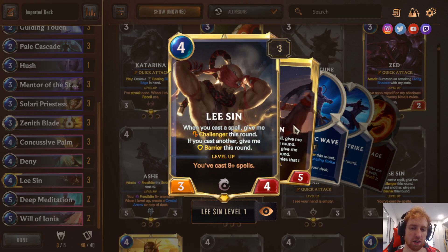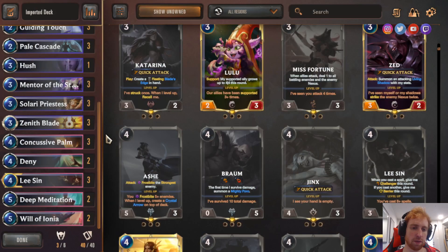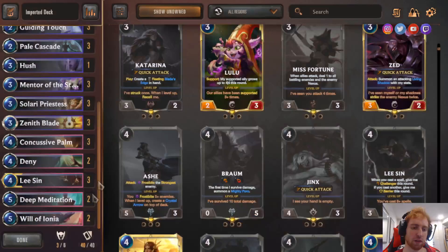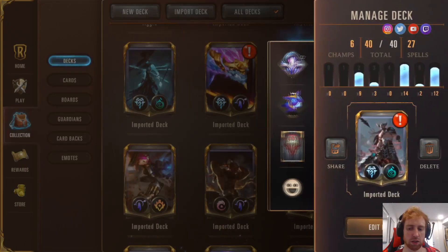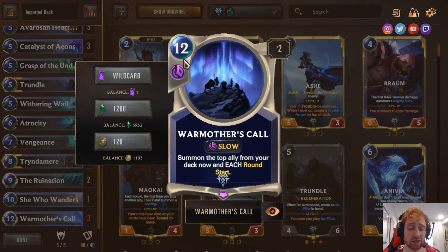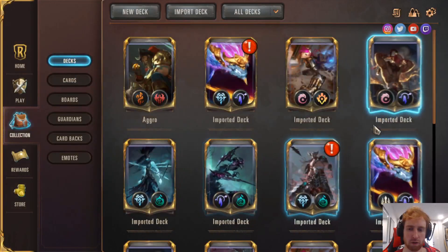You can also just chip away at their units to get board control and put a lot of pressure on them. Deny is a good card here — one of the main reasons to run Deny is it's good against the War Mother deck because that deck has a lot of spells, including War Mother's Call. If you Deny it, that's a 12-mana spell that was denied. Pretty good.